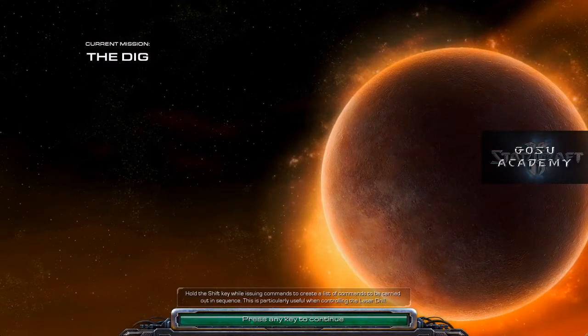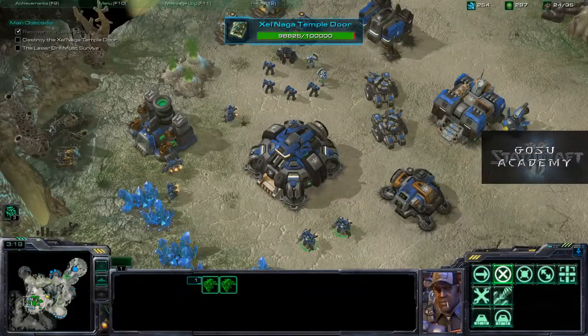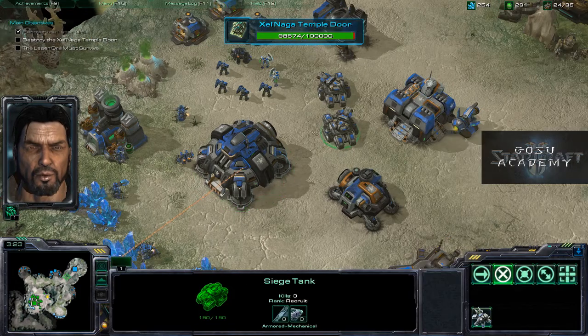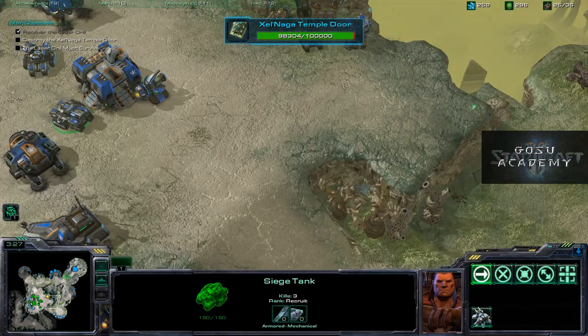On to the Dig. Objectives: get to the drill, protect it, and drill through the temple doors. Bonus objectives: get the three Protoss relics. Achievements involve finishing the objectives, killing 20 enemy units on normal with the drill, and destroying 50 Protoss structures on hard — you can do that with the drill or with units. We need bunkers and siege tanks defending that laser drill. We've got no chance of claiming the artifact without it. Let's do what the man says.